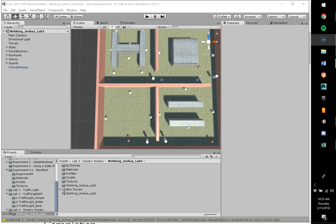Hello, my name is Josh Waking and I'm going to show off one of my labs from Full Sail University. This is for lab three in the game development course. It is called Sneaky Sneaky.